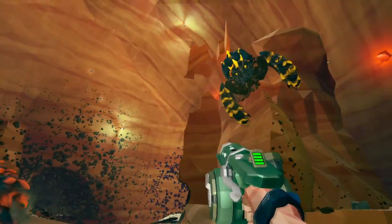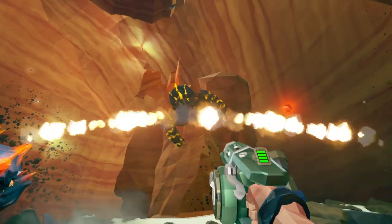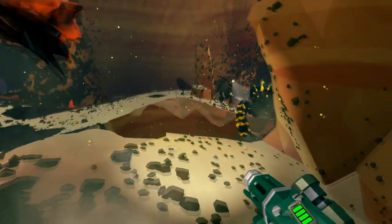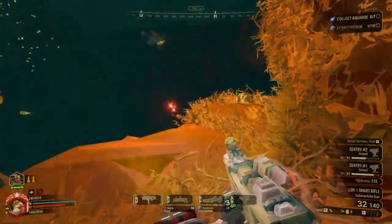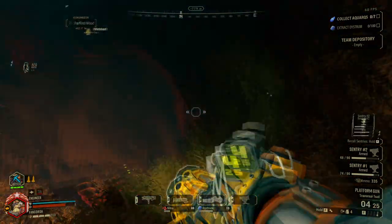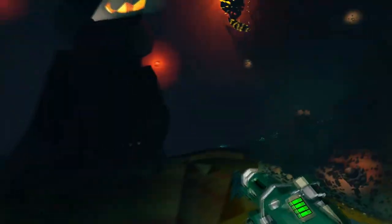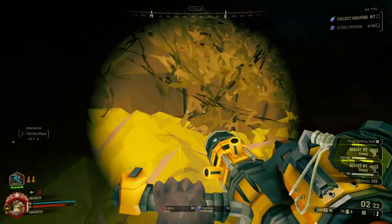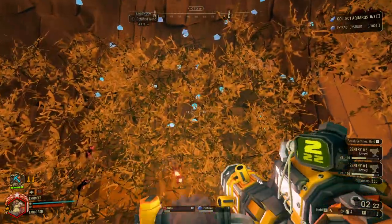Arbalisk now fires a shotgun fireball-type blast at you whether you are too close or too far from him. If you're too close to Arbalisk when he does this blast, just hope that he misses. When you're far from Arbalisk, you can somewhat dodge in between the fireballs. You'll still take some splash damage, but that's fine — you can walk it off.